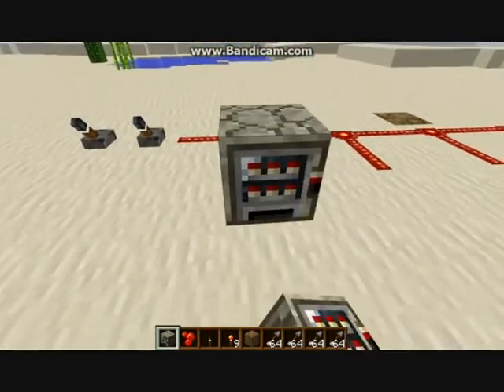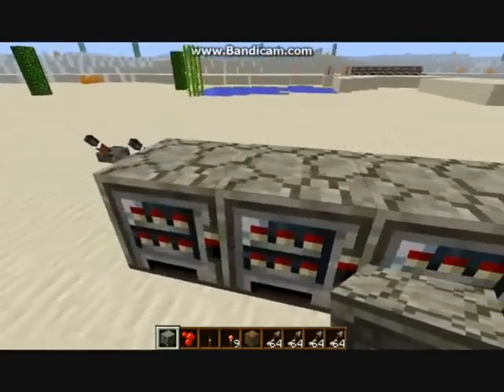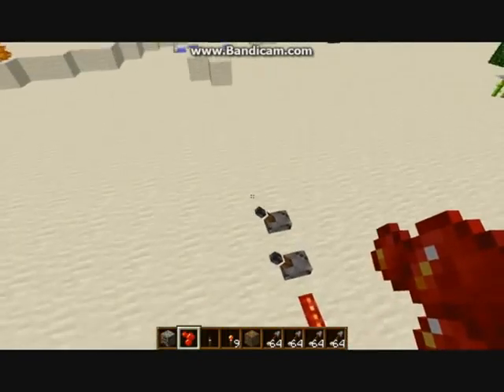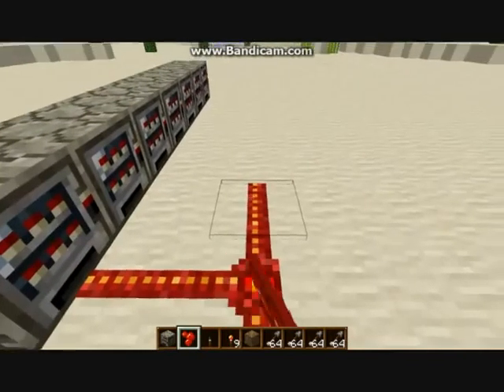So then you start placing dispensers. This is my custom texture pack which is why they look like dispensers in real life really. So once I've finished, go to your right lever: one, two, three, four up. And go across and do the same pattern.